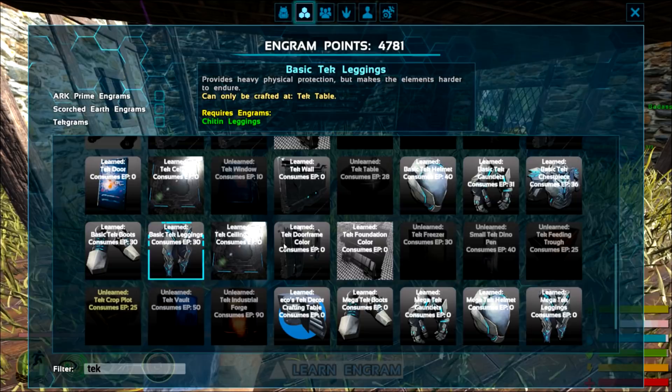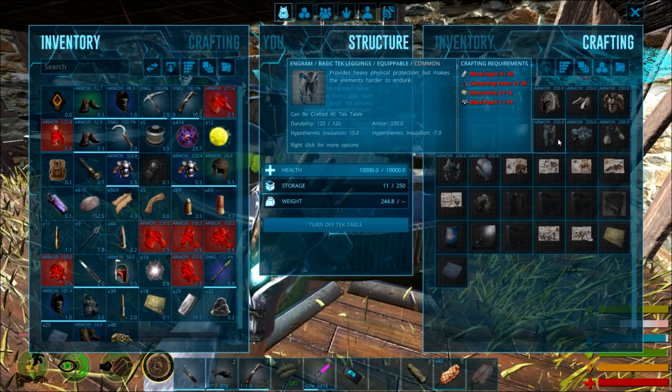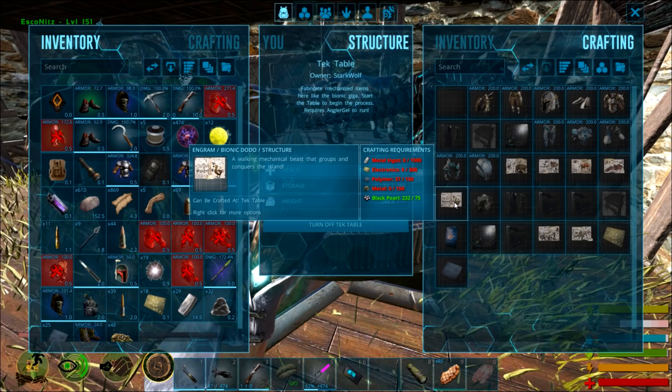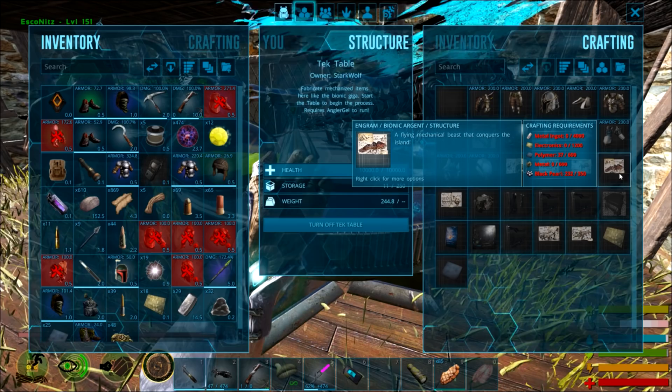Quick — someone log out with some in their inventory! Joking. The one we craft goes into the strengthened ones and the natural ones — let us make the dino. So the armor requires — that is so much electronics. Do we have a lot of electronics? To make a bionic dodo it takes 300 electronics. Bionic argent is 1200, bionic broodmother is 1500, 8000 metal, 33 black pearls per piece.